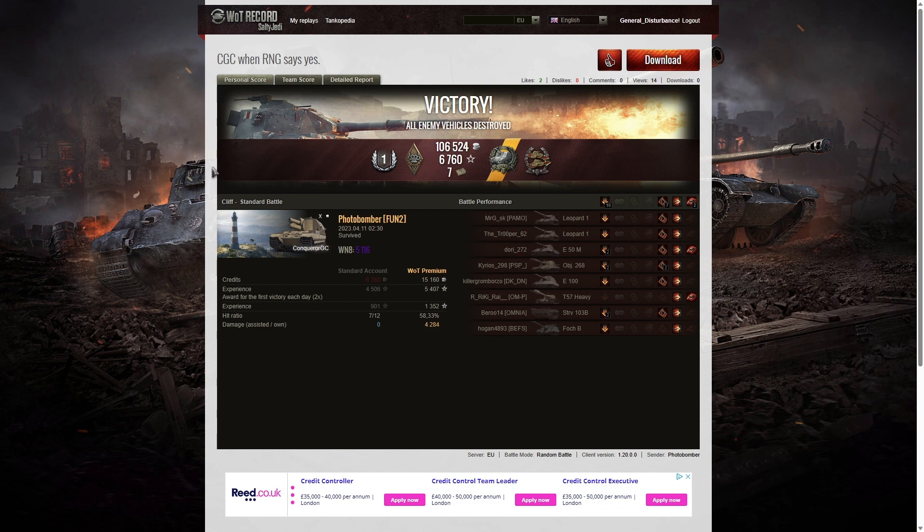So yes, CGC win — RNG says yes. When it works, it works, and you get great rounds on the enemy if you pick your targets correctly. Photobomber picked his targets very carefully to get the right ones and to help his teammates. He could have put more target indicators in to let his teammates know what he was aiming at — it always helps if you let teammates know the arty is about to fire, and it reassures them they've got somebody who's got their back.